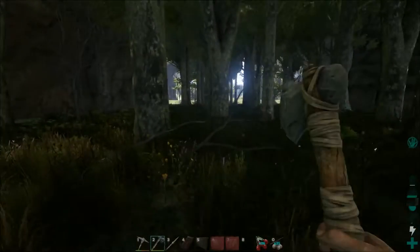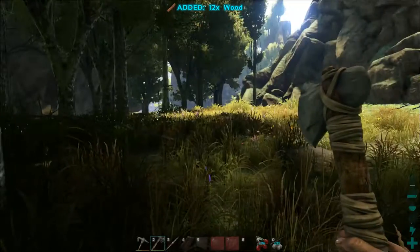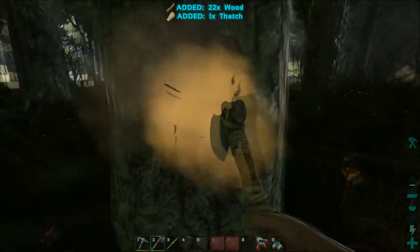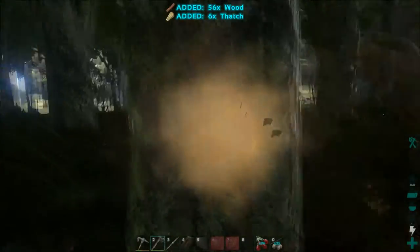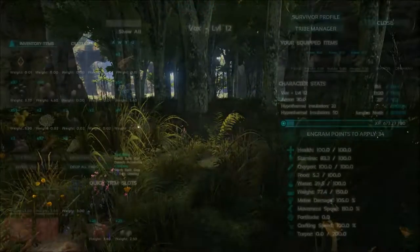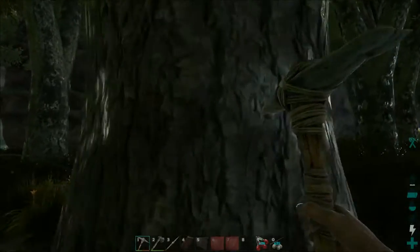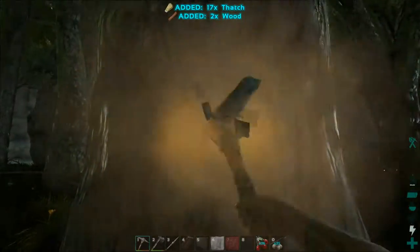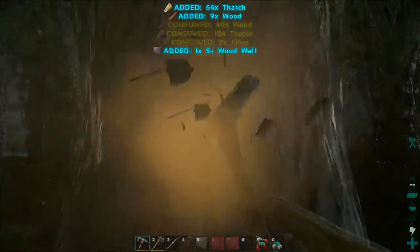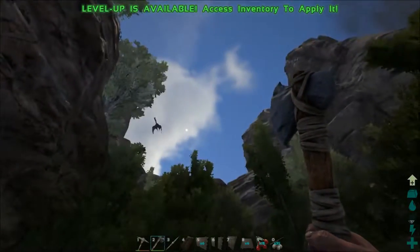Do we have nasties this side? There are raptors that side — I haven't had a look out there yet. We'll go have a look in a bit. Let's get this house done quickly. What are we missing? Thatch of all things — well there's plenty of that about. I may as well just make the stuff I need and I'll be back.